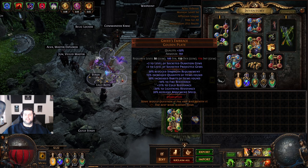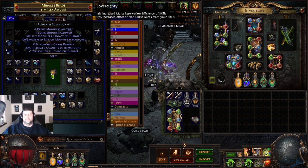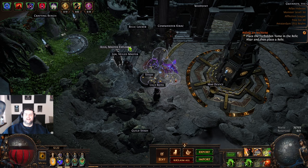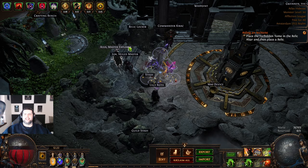Hopefully on Cemetery maps I can keep Greed's Embrace on permanently. On top of that, I've bought myself a Simplex Amulet, so I'll use that and see how much extra currency we get with all the additional quantity in the next 40 Cemetery maps — it's going to be pretty interesting. Thank you all very much for watching; keep walking exiles, the next map awaits you.